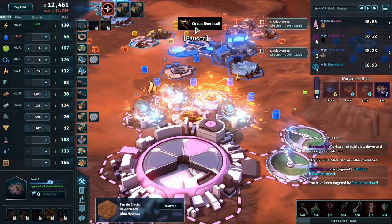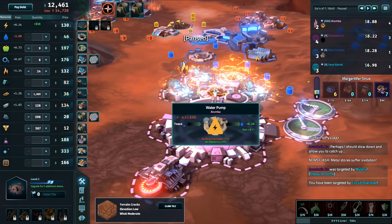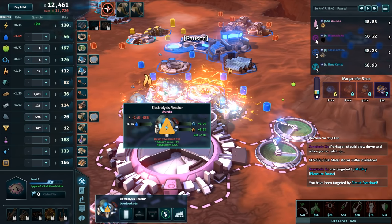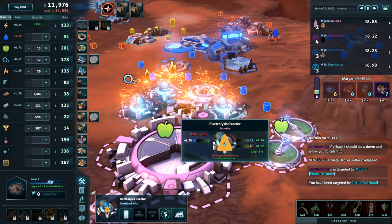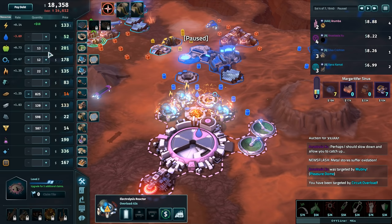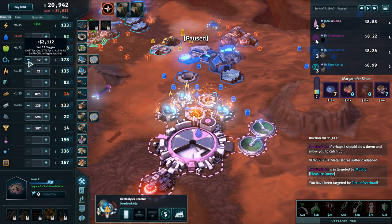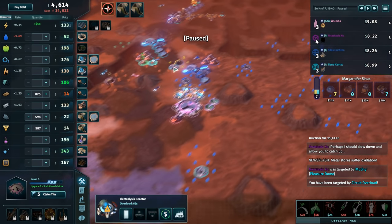Circuit overload — how does the circuit overload do? This doesn't work. Great, it's fine I didn't need that stuff anyway. Iron has come up — can we finally please upgrade? Oh my god. Water was an issue — I want a pump here. I don't care about the travel distance.